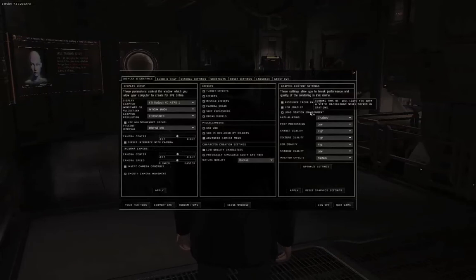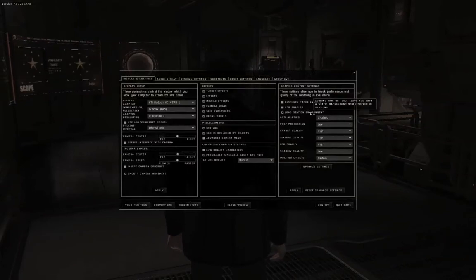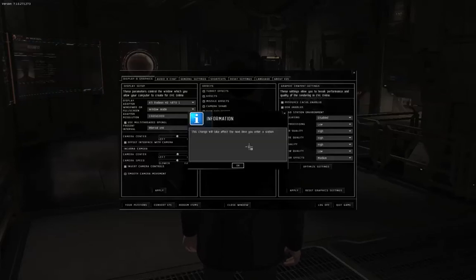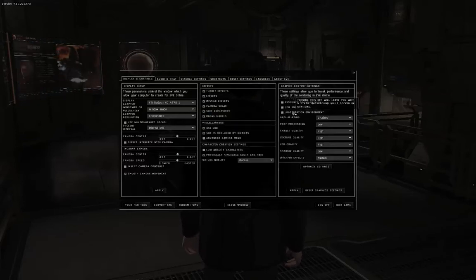A number of players have complained that the captain's quarters is a lot more intensive on their graphics cards than the outside of a station. If you find that your graphics card is running a lot harder than it really should, you can click Load Station Environment, and the next time you dock or start up your client, you will just have a static window instead. For this tutorial, I'm going to leave that on.